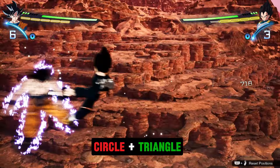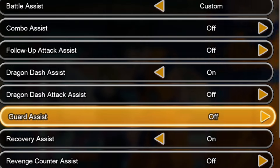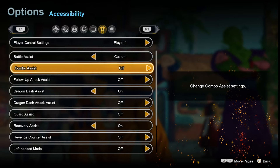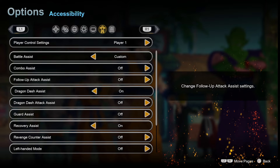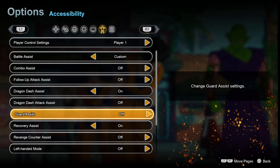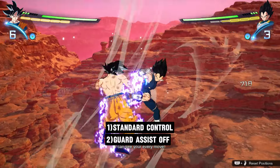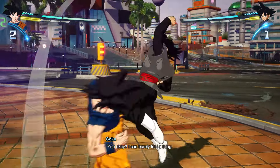If you're on legacy controls, you have to press two buttons for perception. For this to work, you have to make sure your god assist is off, or else it just won't work. Basically, I have my god assist and my revenge counter assist both set to off. If you have god assist on and you're on legacy controls, the game is going to prefer guarding over perception — anytime you press two buttons together, it'll think you're trying to guard. So: first suggestion, use standard controls; second, turn god assist off.